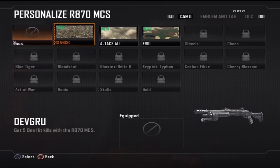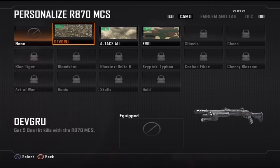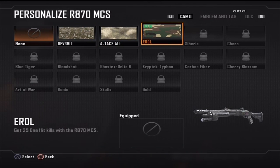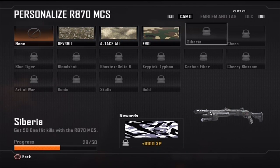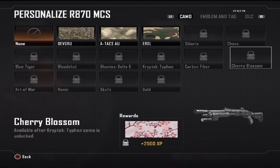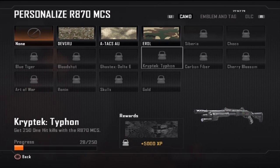So here are the camouflages. The title of them is in the big white text in the lower left hand corner, and how to get them is unlocked in each separate challenge — most of them are similar. I don't have any of them unlocked except for like 3 of them on this shotgun because I'm only level 28 or something on the PS3, so that's that.